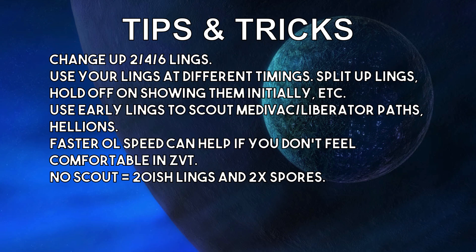As much as you can, with the mineral wall being upright — you don't have to necessarily get that direct scout into the main base, especially if your overlord is being denied by a Marine. But a ling seeing something will be enough heads up for you to do something about it. Faster overlord speed can help if you don't feel comfortable in ZvT. So if you always lose to Hellbat attacks unless you have those Banelings or Hellroaches, then maybe go for faster overlord speed instead of Ling speed and let your Queens do a lot of the work when it comes to defense.